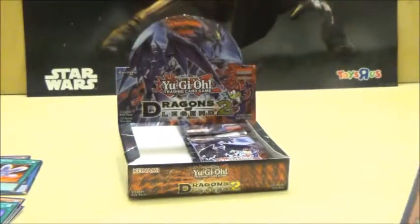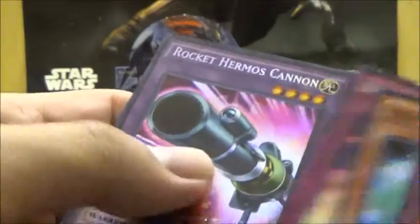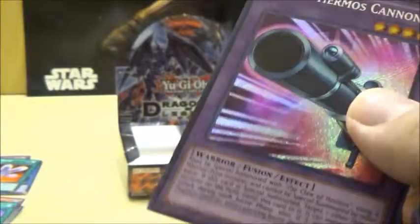Next pack. At least these packs are being nice to me today and actually opening properly. We got another Prediction Princess, Double Magical Arm Bind, Prediction Princess again, Red Ice Burn, and oh! Hermos Cannon! So we already got one of the Fusions so far. Let's continue on.